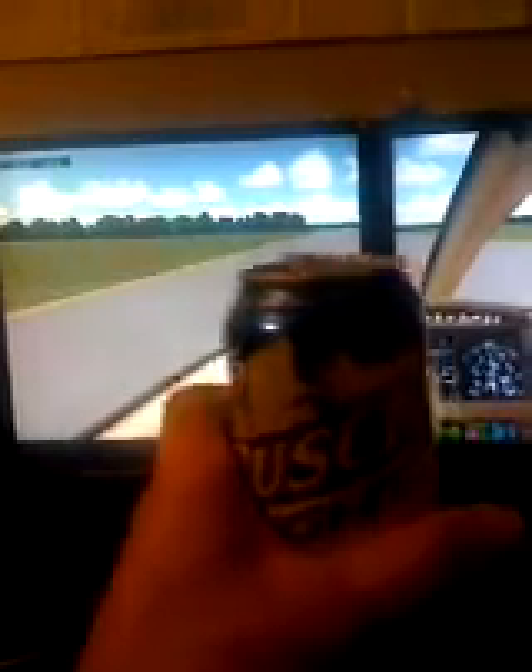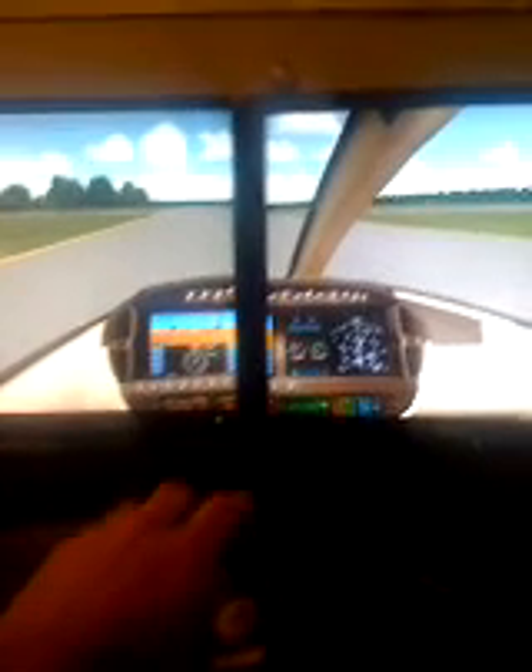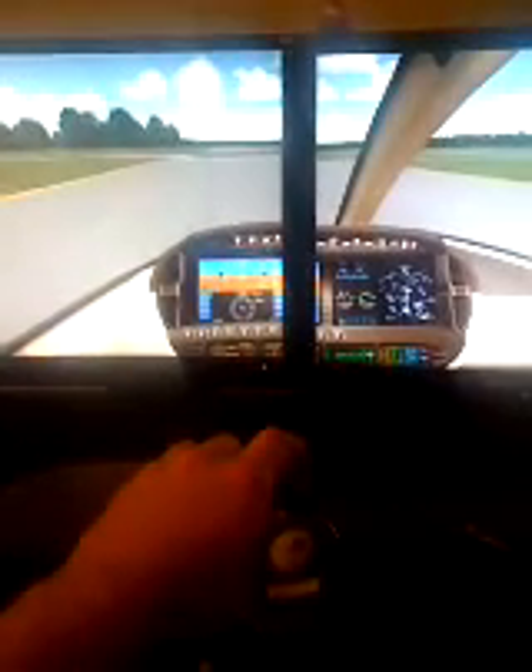Pick up a little bit of speed, and of course we have the beverage of choice on this airline today. We'll probably cut a little bit short — we don't need the whole runway today, so we'll take off from this intersection here. We'll cut the throttle, and you do steer with your feet on the ground, not with the yoke.